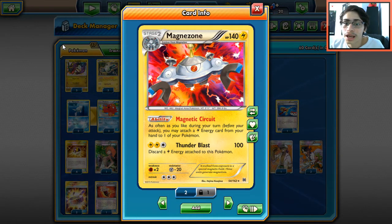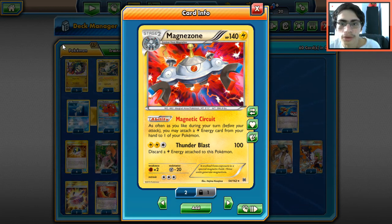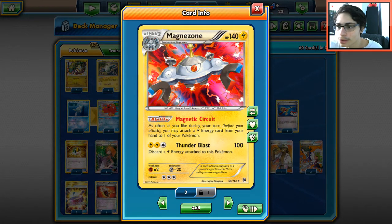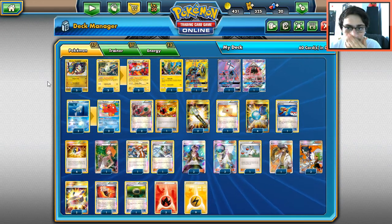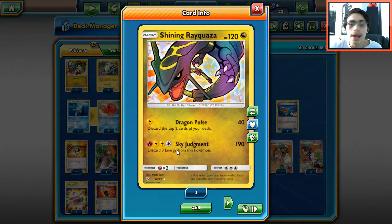Magnezone's ability, Magnetic Circuit, lets you attach a lightning energy from your hand to one of your Pokémon during your turn before you attack. So you're going to use Magnezone's ability to build up Rayquaza every turn. It is three energies, which is a lot, but we're going to try and make it work.